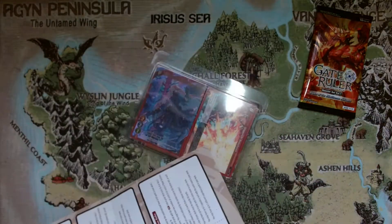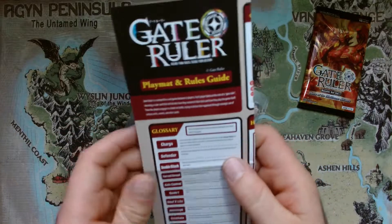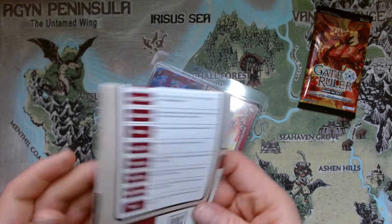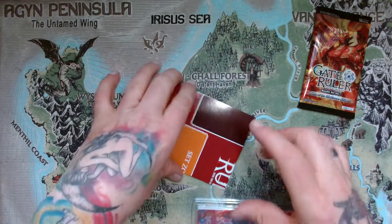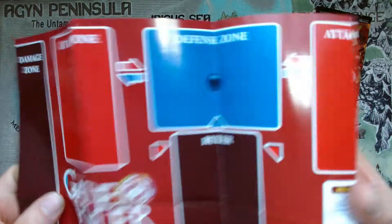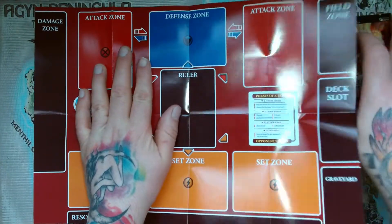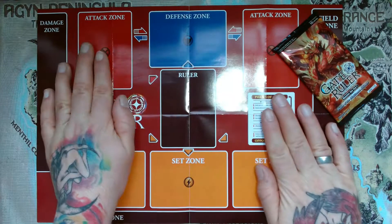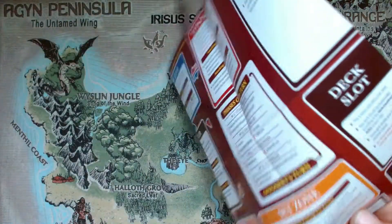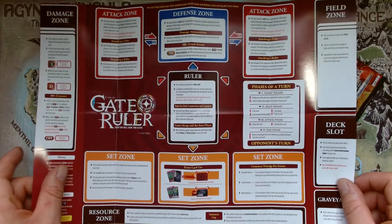Es gibt hier keine Spielunterlage drin - da staune ich jetzt gerade, weil hier vorne hatten wir ja drauf Playmat und Ruleguide. Hier ist die Spielmatte! Wie sieht die denn aus? Wir können die ja beim Unboxing einfach so liegen lassen und auf uns wirken lassen. Achso, was haben wir hier eigentlich auf der Rückseite? Hier haben wir nochmal die Spielmatte mit Erklärung.